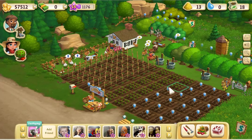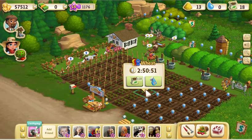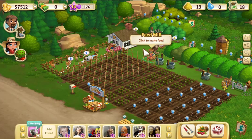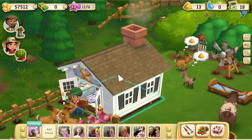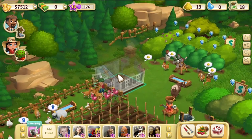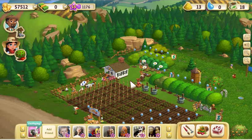Believe me, pick the crops. Trees are important, but crops are more important, especially the ones that give you the most XP and the most profit. Make sure you water your crops and always use the kitchen — the kitchen is one of the most important buildings you're going to be visiting a lot.